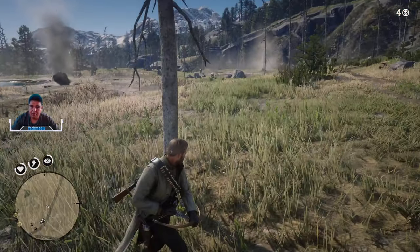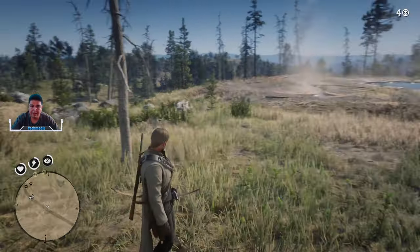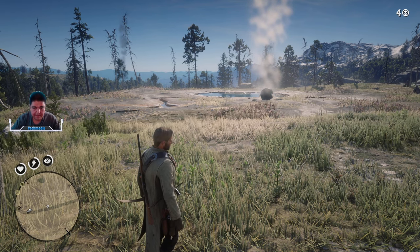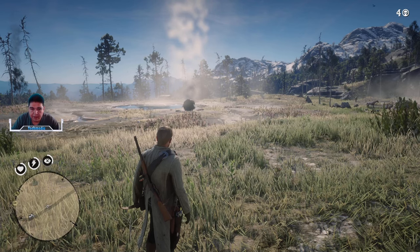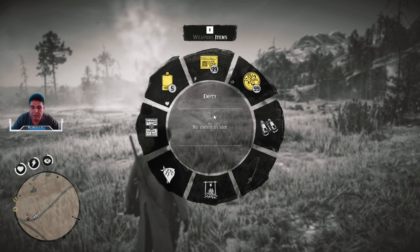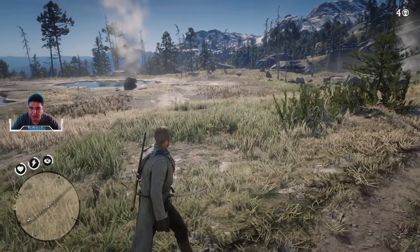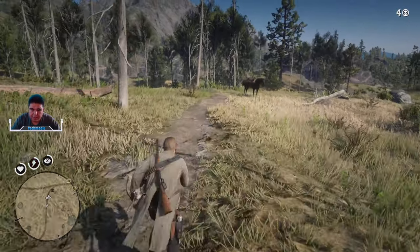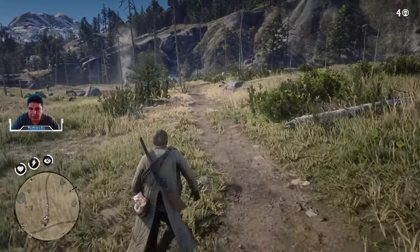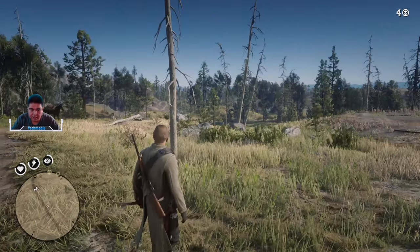The Legends of the East Satchel is something I would prioritize early to save time running back and forth to the trader, general store, and trapper. It lets you stack 99 of every item — except pocket watches, which only stack up to five. There are also a number of trinkets you want to pick up in the game. The fence will craft specialty trinkets that add different stats and boosted effects to your character as well as your horse.